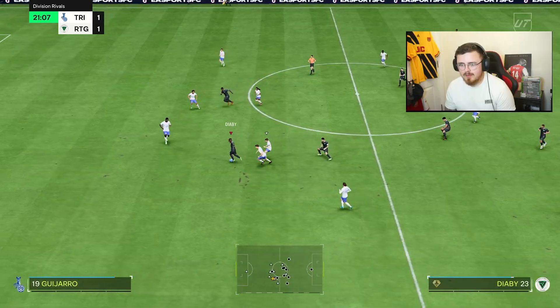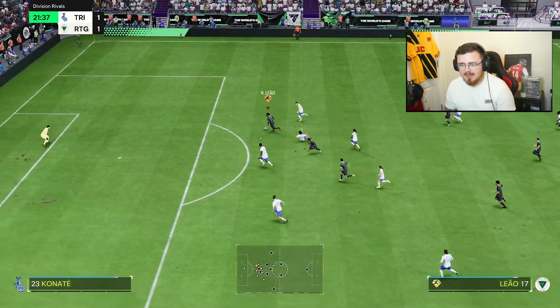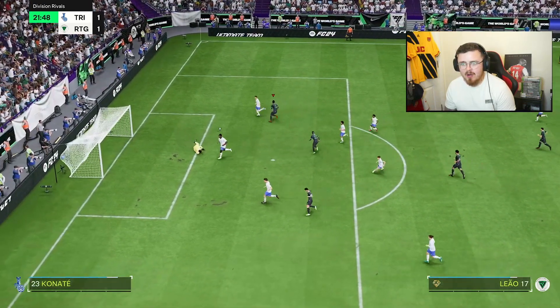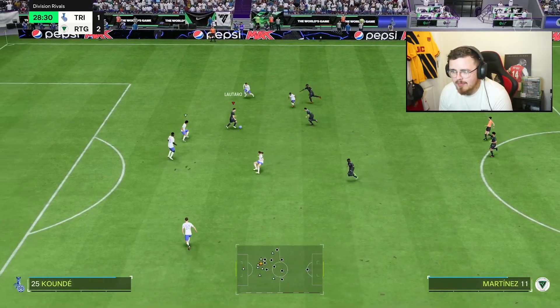This Diani card is dangerous. Dribbling from Diaby is class. Rafael Liao — there we go — we regain the lead. Rafa with a double interception — don't mind if we do.